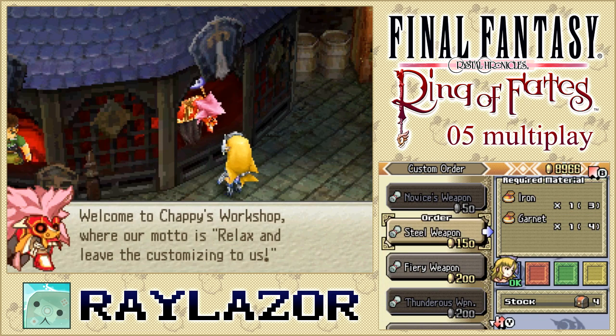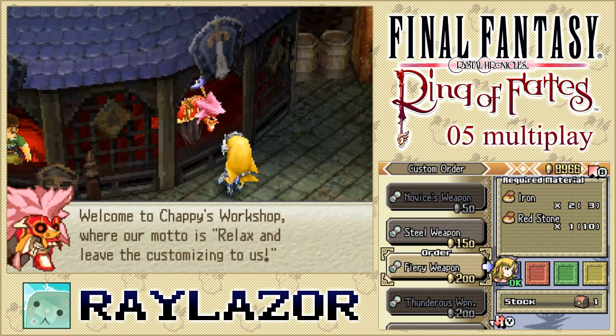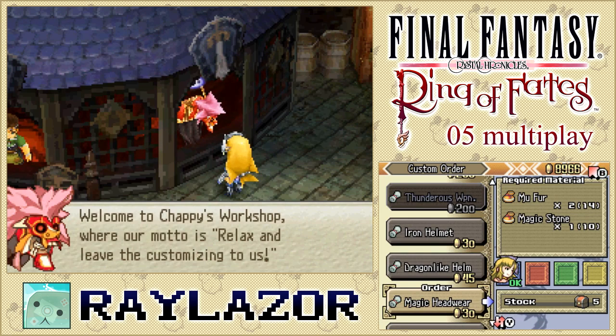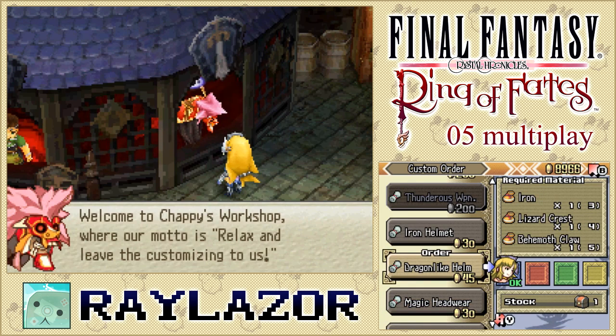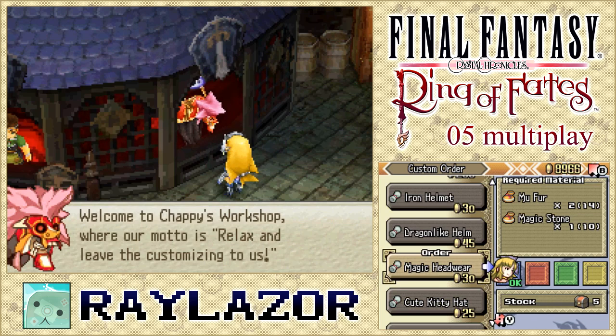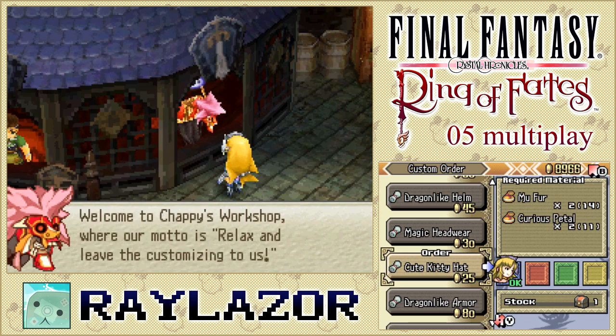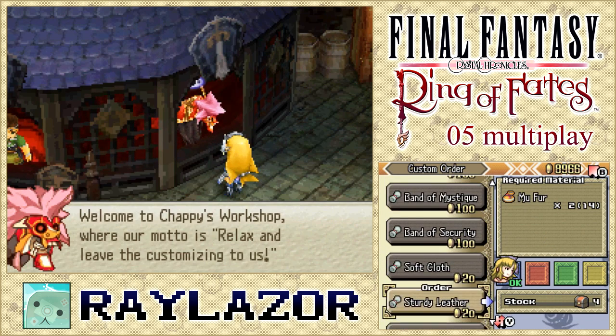What's the difference between the steel, fury, and thunderous weapons? The steel weapon provides an overall greater chance of general damage. The fury weapon gives you crimson essence, making your fire magicite attacks much more effective. The icy weapon improves your blizzard magicite attacks, and I can only presume the thunderous weapon improves thunder attacks. We also have dragon light helms for warriors, magic headwear for black mages, something for white mages, and a cute kitty hat. There's a ton of stuff here and I'll try to find these set items later.